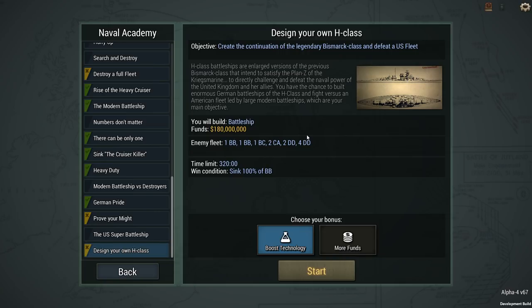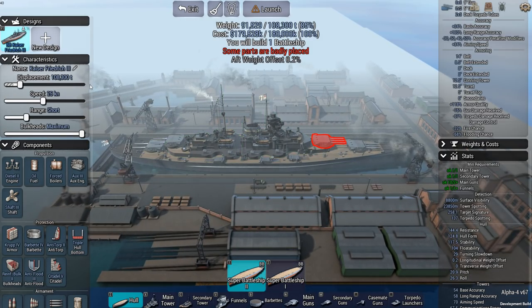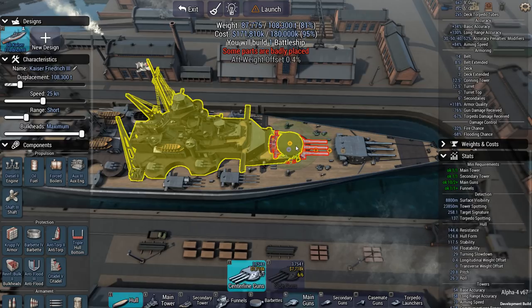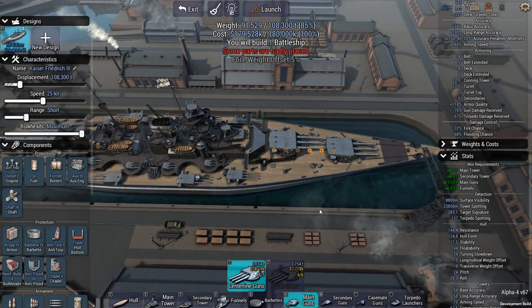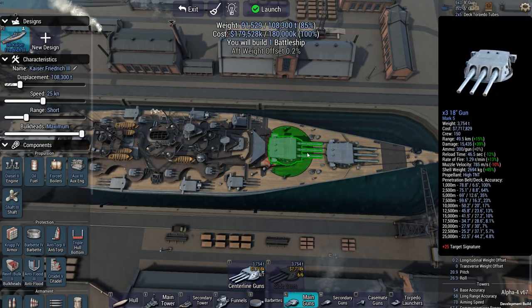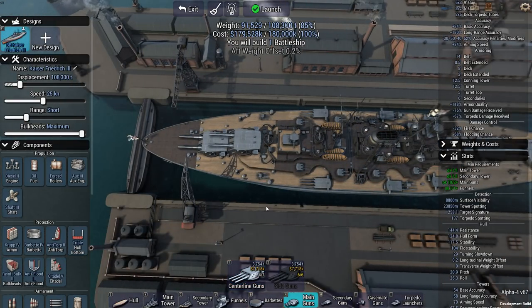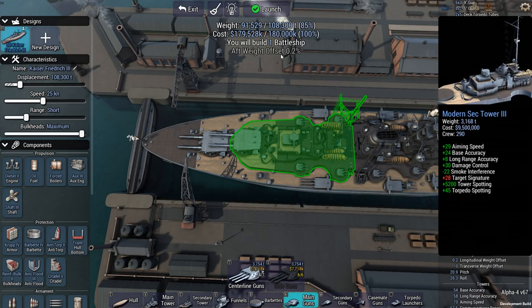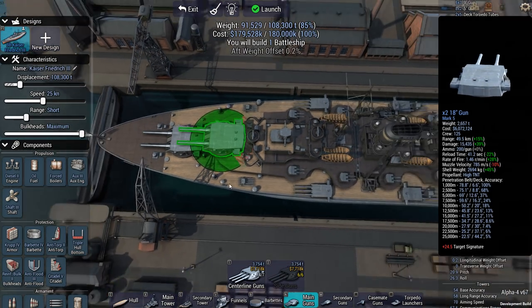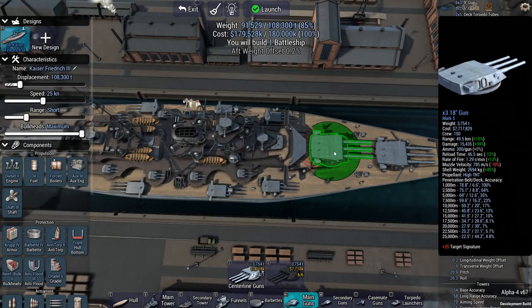I played around in the editor quite a bit, and this is what I came up with — this is the Kaiser Friedrich Drei. The Kaiser Friedrich has a couple of 18-inch guns. It has triple turrets on the bow, and in order to satisfy the weight offset, I have two 18-inch dual turrets in the stern. So I get a total of ten 18-inch barrels.